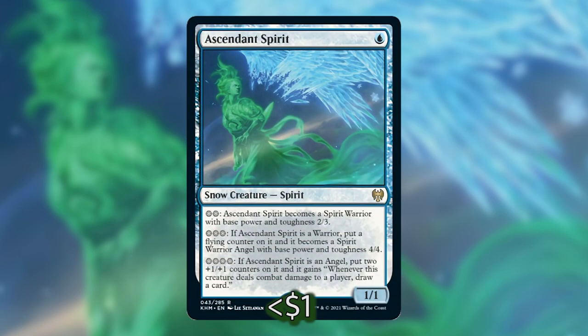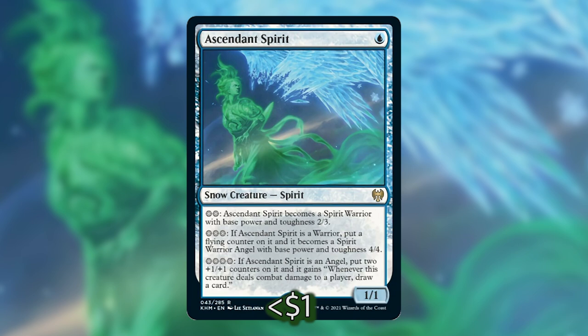First up for our mana sinks we have Ascendant Spirit, a new card from Kaldheim. It has three abilities: pay two snow mana and it becomes a Spirit Warrior with base power and toughness 2/3; pay three snow mana to make it a Spirit Warrior Angel with flying and base 4/4 if it's already a warrior; and if it's already an angel, pay four snow mana to put two +1/+1 counters on it and it gains 'whenever this creature deals combat damage, you draw a card.' Essentially, all you need is five untapping snow permanents generating mana — you tap five to activate the first two effects going into combat, then when Jorn attacks everything untaps and you can activate again before damage, making it a 6/6 that draws you cards.